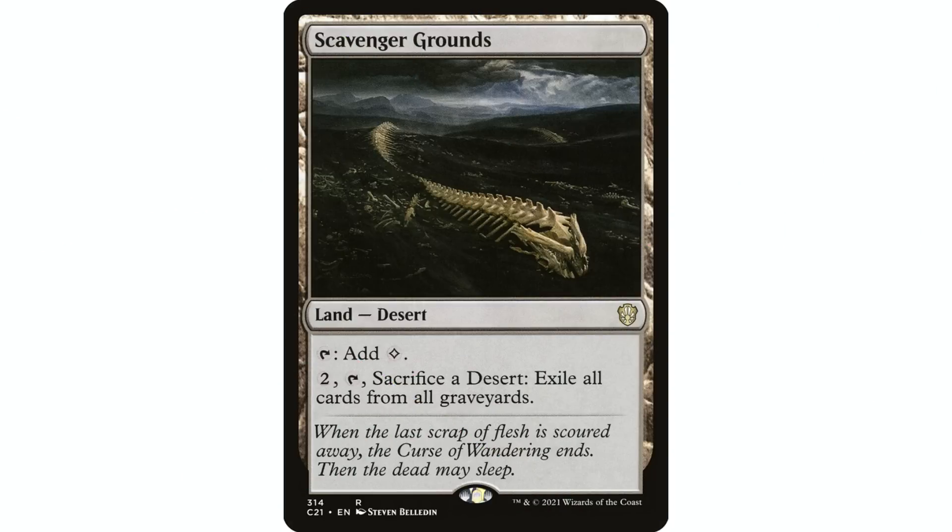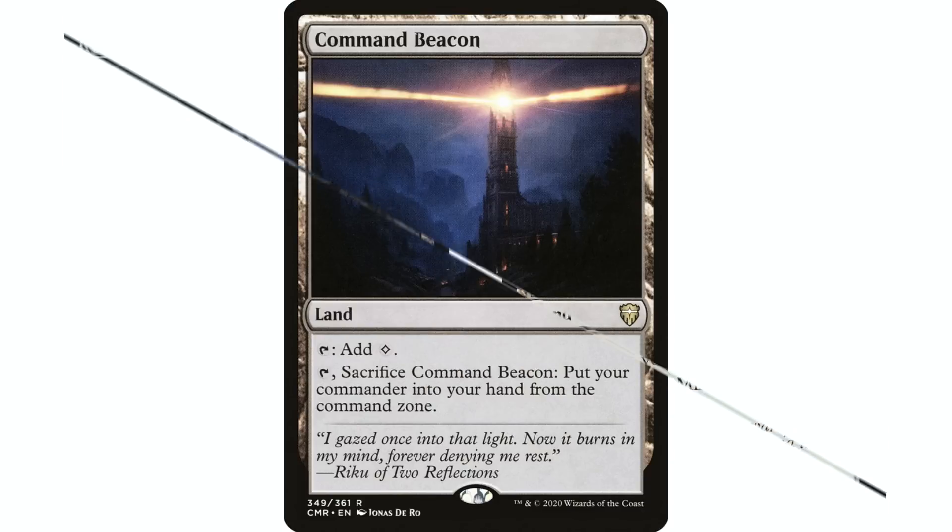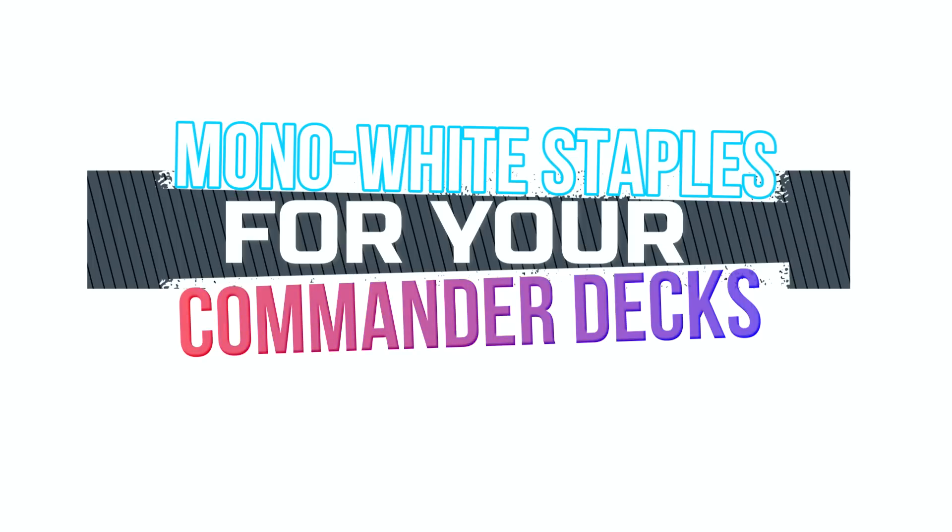For colorless lands, Scavenger Grounds gives you easy-to-slot graveyard hate on a land. Ghost Quarter and Strip Mine are auto includes in any deck for land destruction. Command Beacon goes in basically all my mono color decks — and a lot of other decks too — if I care about my commander at all, which I typically do.